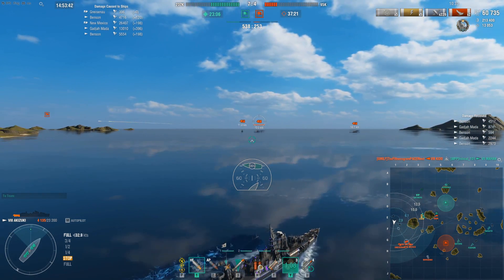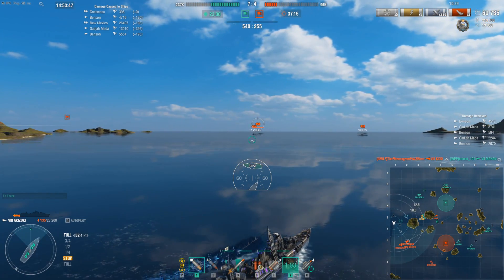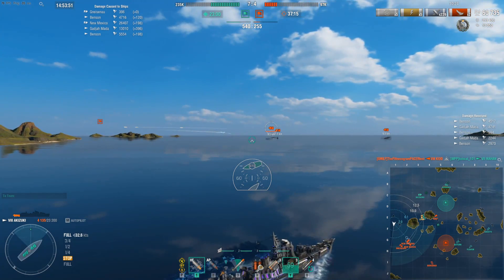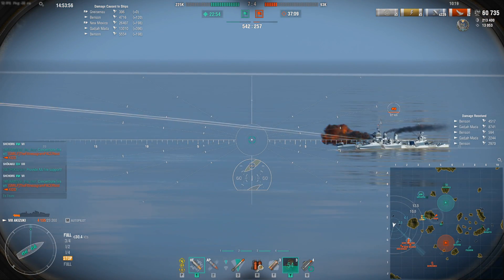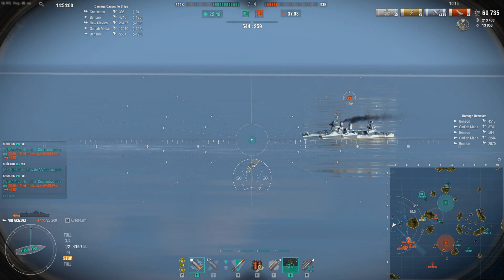So this New Orleans, for whatever reason, decides to turn back, and I see an opportunity to set up kind of an open water smoke ambush for him. The New Orleans is an extremely juicy target for an Akazuki with its insane HE pen. So the first thing I'm going to do is start shooting at him from open water with no concealment whatsoever.